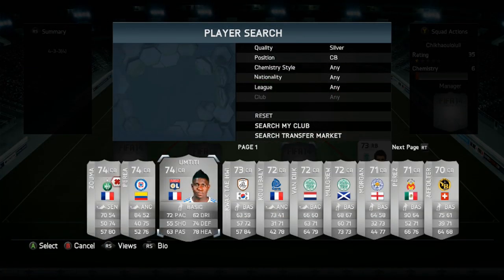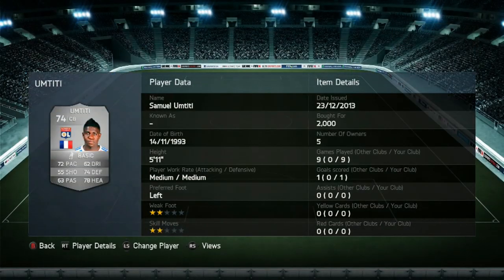The right centre back we do have is Umtiti from Lyon. He's got 72 pace, 74 defending and 78 heading. One goal in 9 games, cost me 2,000 coins. He is a very solid centre back - he is 5 foot 11 which isn't very tall, but he is quite strong and that pace, defending and heading stats make up for his lack of height.